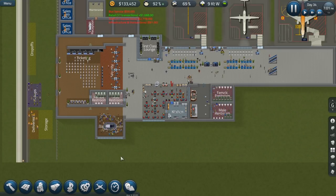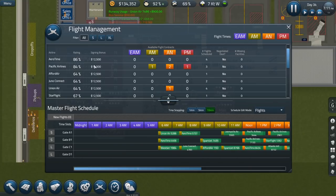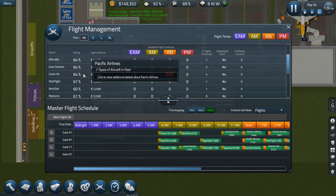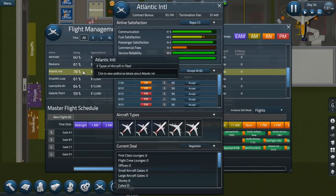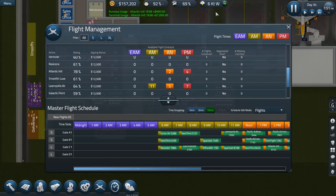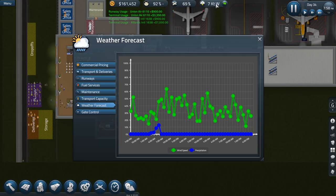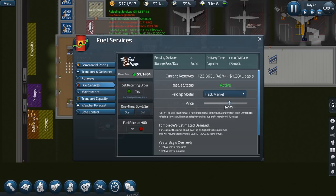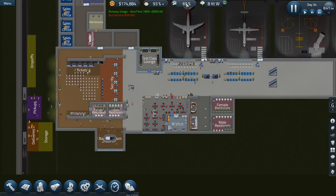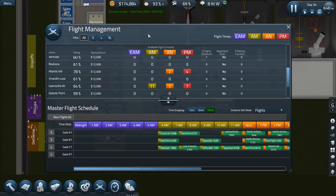We have an 86% rating here, 84% rating over here, and 78% with Atlantic International. Maybe we could lower the fuel costs as well. Fuel services — let's make this instead of 10%, let's bump it down to 8%. Hopefully that works now for the overall airline satisfaction. Maybe not. Maybe we just have to add a few more sales reps.